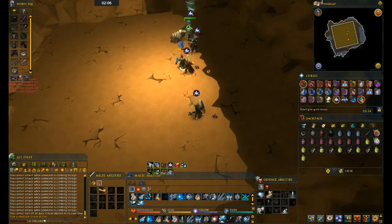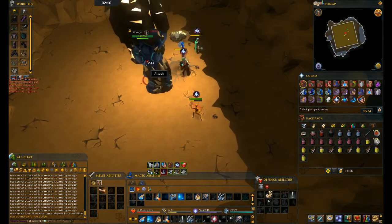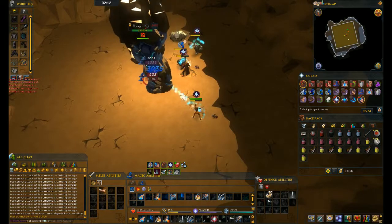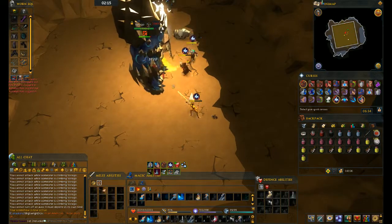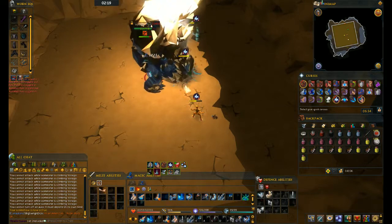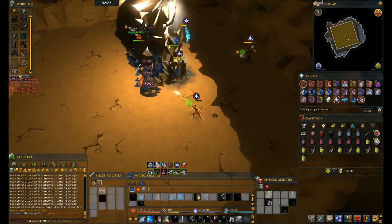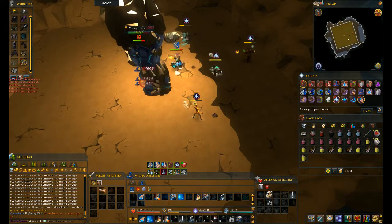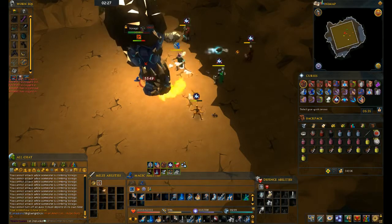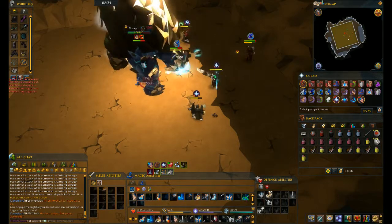So at the very start, what you want to do is use Metamorphosis and a Dren Pot. Make sure you've got your ring on so you're getting that 10% adrenaline. Then Wild Magic, Combust — use the abilities that deal more damage than Concentrated Blast and Wrack. After that's finished, throw in one Deep Impact here. One more attack and we'll all be getting off, so we're off now.